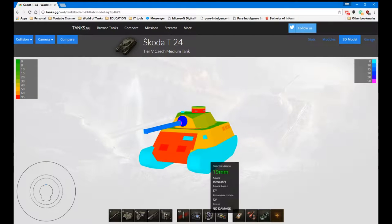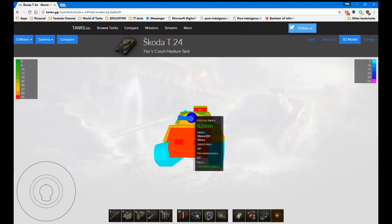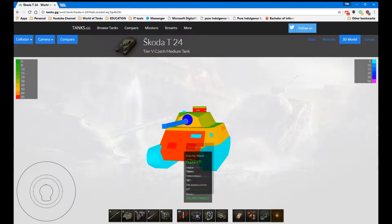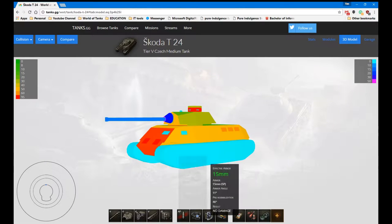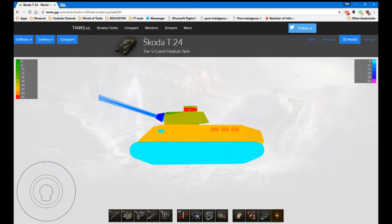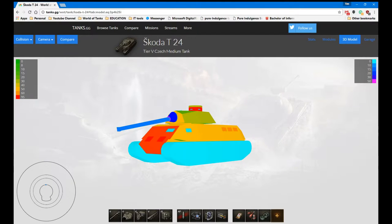Looking at the 3D model — the armour is amazing, look at that: 65 mil, big fat cupola, lovely. Even this is terrible — 42 mil, it's not even auto-bounce. 100% chance to be penetrated. There's no way you're gonna bounce a shot in this unless you get incredibly lucky. You can probably take some shots on the tracks, but the hull is huge. It's only 43 degrees — 43 mil is terrible. The one thing it has going for it that really keeps it alive is gun depression. It's 10 degrees, with 20 degrees elevation — the gun depression is very good for working ridge lines. I'll show you in the upcoming game how well it can be used.